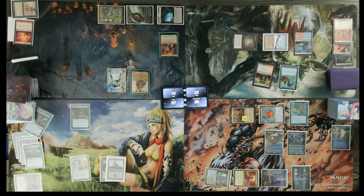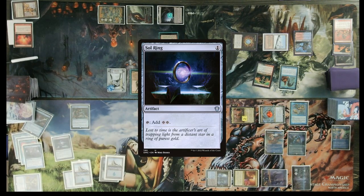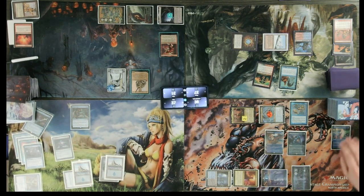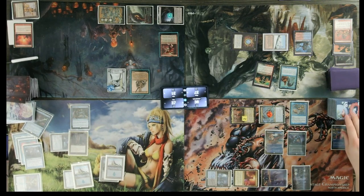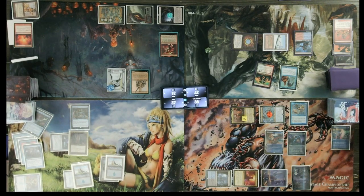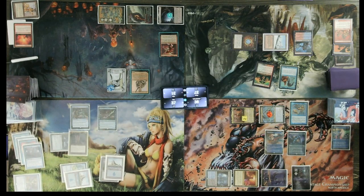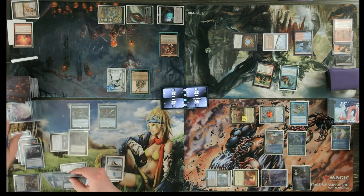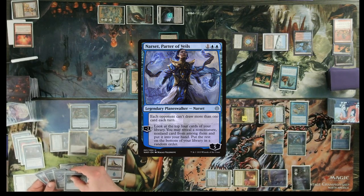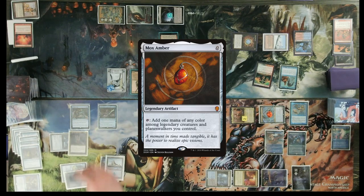Untap, upkeep, drop. Land for the turn. One for Sol Ring. Sol Ring — two. Cast Grim Monolith — not bad. Memory. Treasure Cruise. Narset, Parter of Veils. Delay at Brain Freeze. Box Amber. Paying the 4. Four mana — three colorless and a blue. Dramatic Reversal.